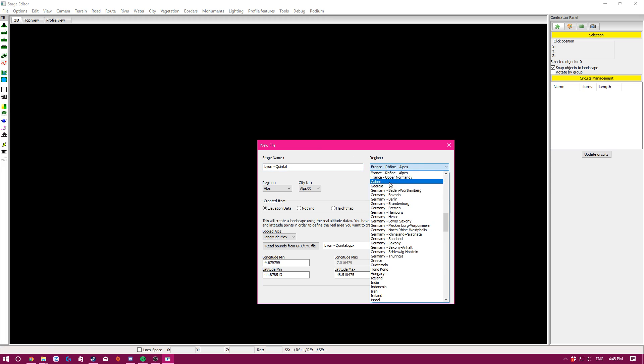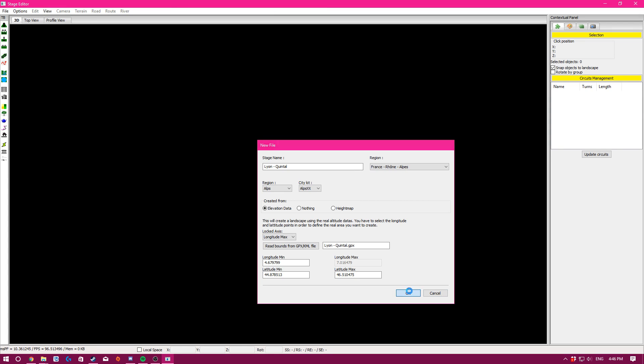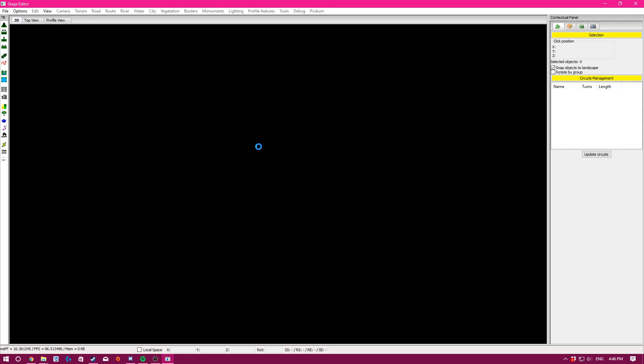I'll leave the region on default since I don't know the exact regions of France. It doesn't really matter as long as you have the right country. For city kit, region you can change, but I usually just leave it on Alps, especially if you're making a mountain stage. Depending on how good your PC is, it'll take a little while to load the DEM file.